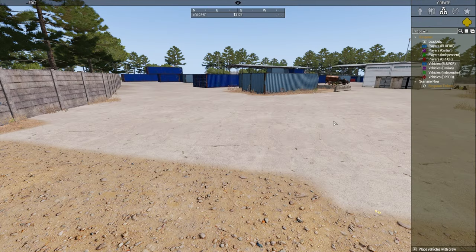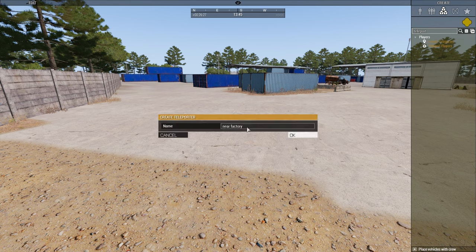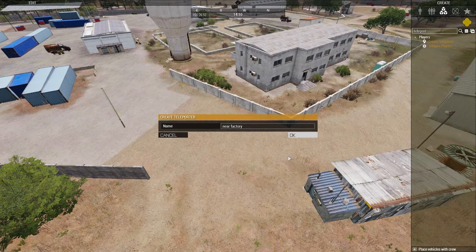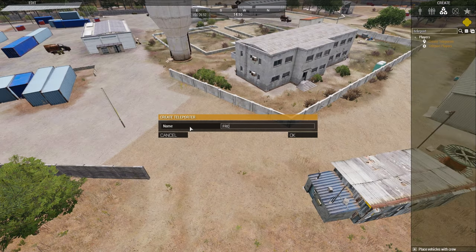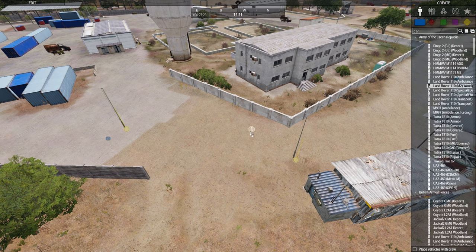If for some reason you need to create a respawn during the mission, you may do that with a Zeus module. Select the side and place the module — it will spawn a notification and the respawn will be created for that side. In that case you may also need the teleport option. Place it down and name it. This pole will now act as a main base. Create a new spawner and now you can teleport between these objects — they are all synced. You can also place a teleporter inside any vehicle.